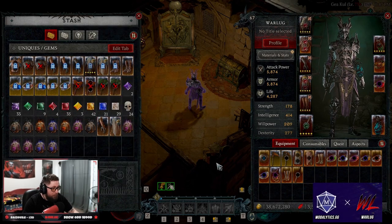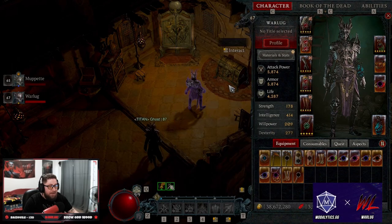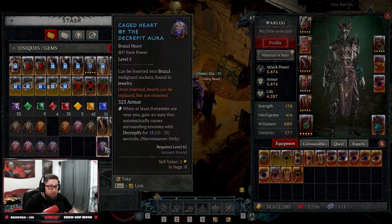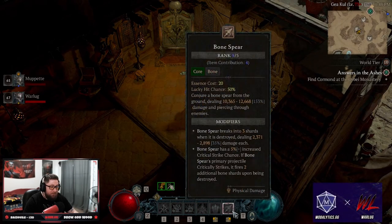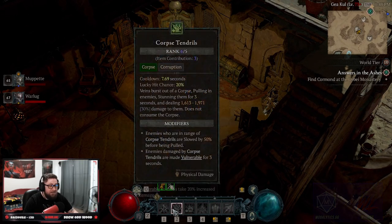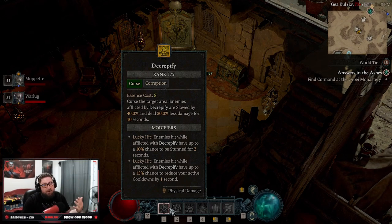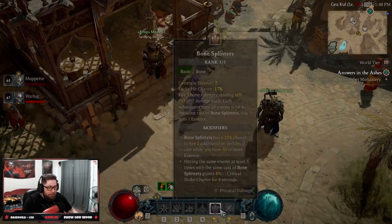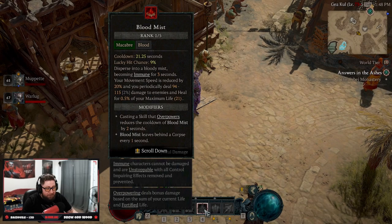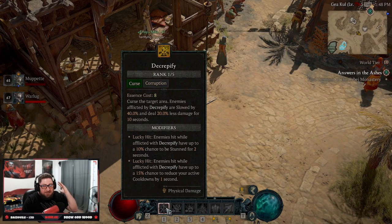This build is incredibly fast — I can move quick, cast Bone Spears constantly, and I have a get-out-of-jail-free card with Blood Mist. Once I put the aura Malignant Heart on a ring when I replace my current ring slot, I'm literally only going to be casting Bone Splinters and Bone Spear, plus Blood Mist when needed. I'll never have to manually cast those three skills. When everybody told me Necromancer had the best hearts in the game, reading them is one thing, but experiencing them is another — once that heart is slotted I'm only pressing two spells. Even without it and manually casting Decrepify, this build is still insane.